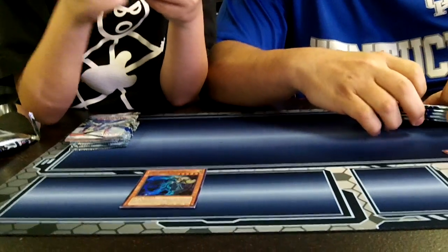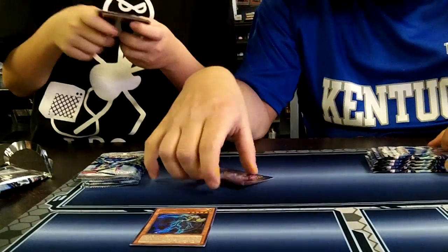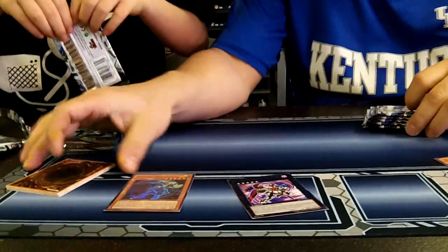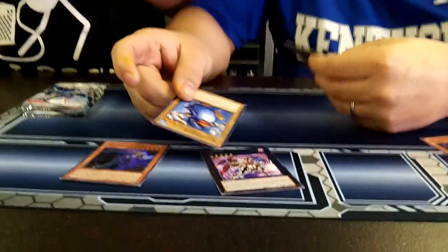Thumb through and find the rare card. You got Number C80 - the Berserk guy. The C one's not that great. Rhapsody in Berserk. He did get the Bolt Penguin - that counts, right? That's funny.